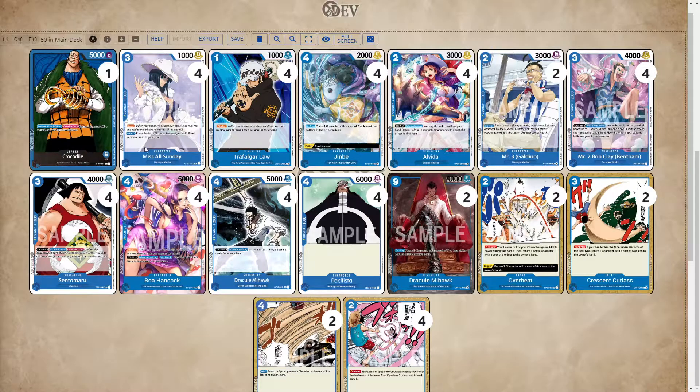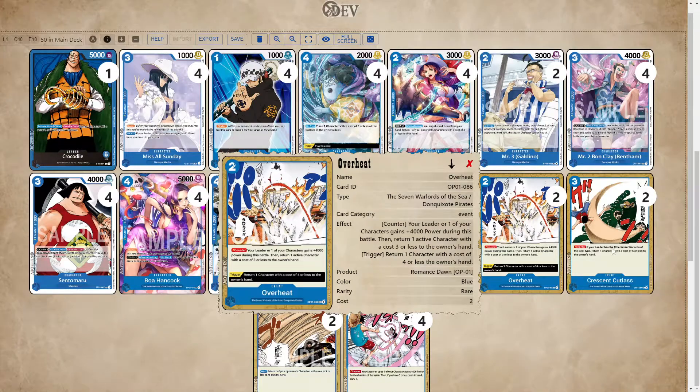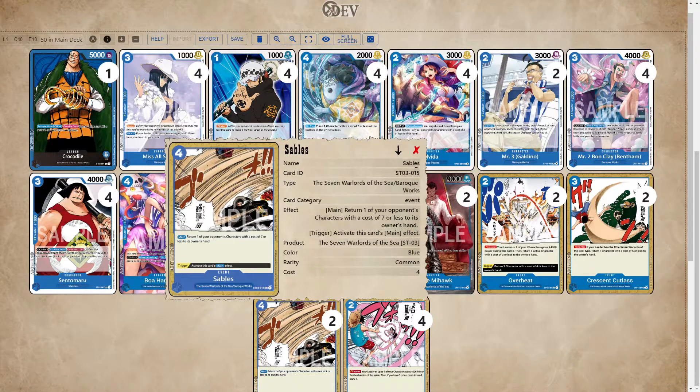First off we have Miss All Sunday. Miss All Sunday is simply the best blue blocker. If your leader's Baroque Works — which Crocodile is — you get to add one event from your chest to your hand. This is going to be really good for recurring cards like Overheat, recurring Crescent Cutlass, or even recurring Sables.